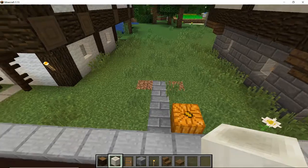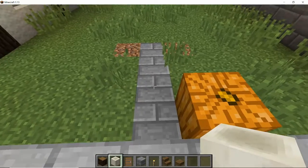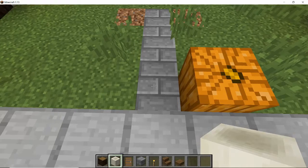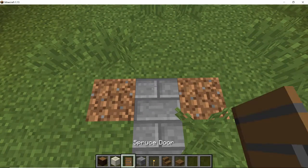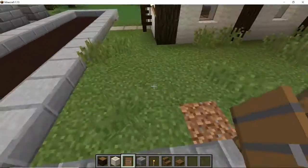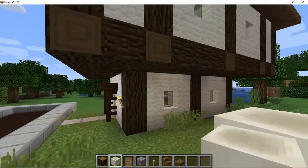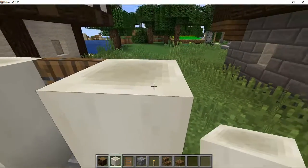I've taken some stone bricks to make a little pathway away from the curb here. I want to set the house back say three blocks — one, two, three — so this fourth one here is going to be where we're going to want our door. I'm going to want the door inset, so I'm going to put it on the back of the step. I'm going to use some bone blocks for my walls because I like the texture.